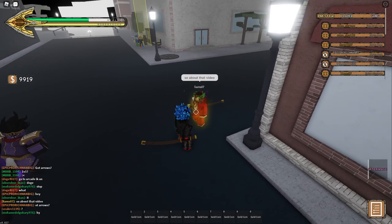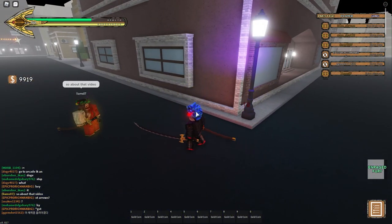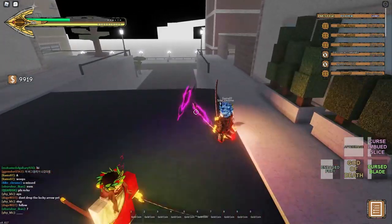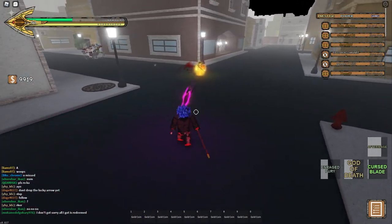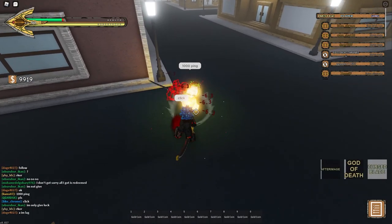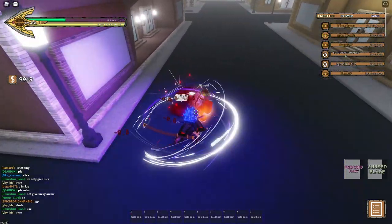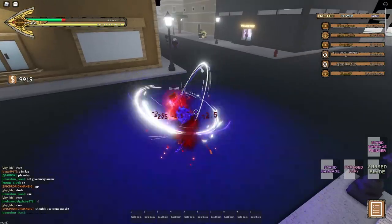Next is X — that is a flurry of attacks, pretty good. The after image just makes you go really fast. Z is the counter — as you can see, I hit them back and teleport behind them, then do an extra 14 damage after that. And then you can do whatever you want after that, like the barrage or the finisher.